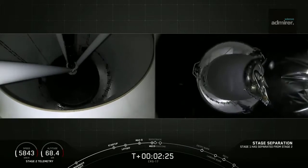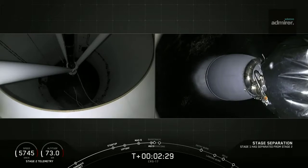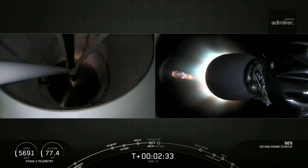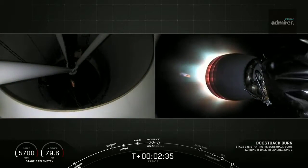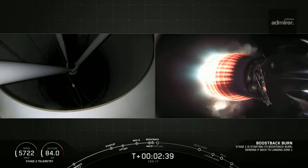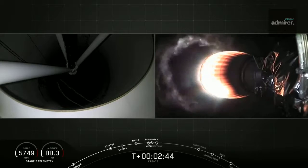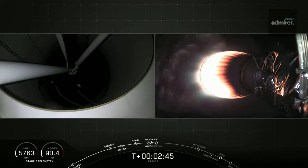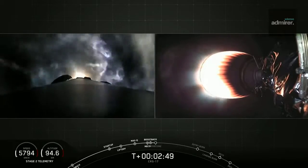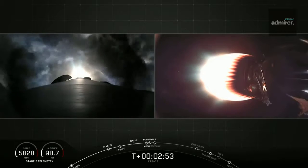We go. Stage separation. Now there you can see on your left screen is the first stage, and on your right screen is the first stage. We've just had a successful MECO and stage separation, as well as second stage startup, which you can see on your right screen. That's the second stage engine glowing red there.